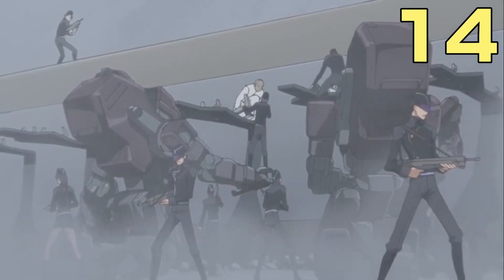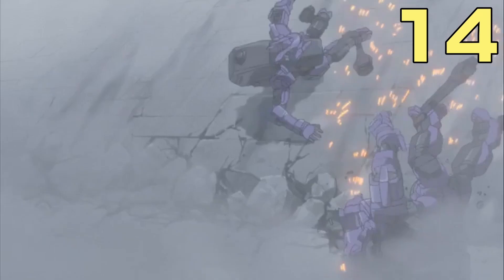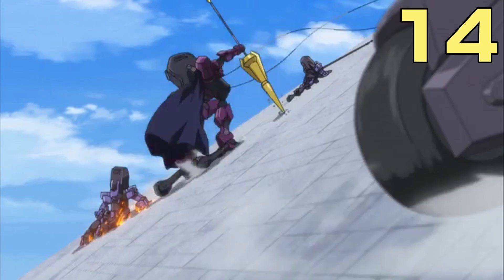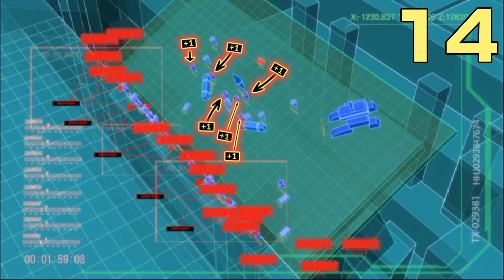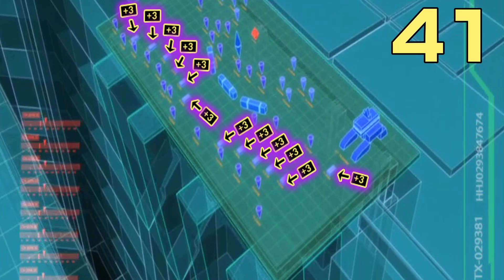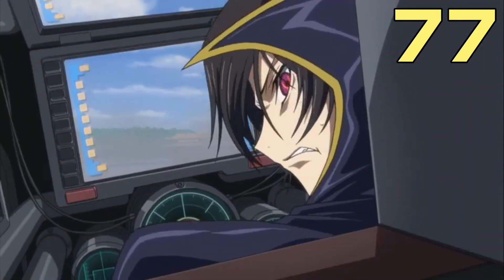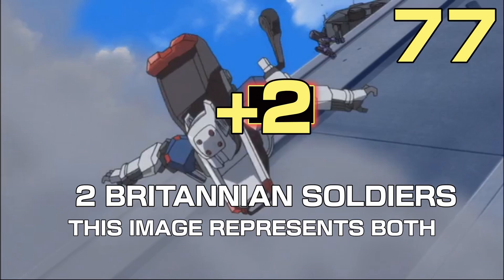Even though no one died in the prisoner cardinal transports after they fell, I assume all Britannian forces that did fall also died, especially since the tanks probably crushed them. The majority of Sarlants and Gloucesters crashed to the floor, with some hanging on thanks to their slash harkens. I'll be generous and say 5 Gloucesters and 6 Sarlants didn't fall to their deaths, subtracting 11 from 37 total soldiers, giving us 27 kills. For the 12 tanks with at least 3 pilots each, that's another 36 added to the death toll. There are also 2 Glasgows that did fall, so 2 more to the kill count.